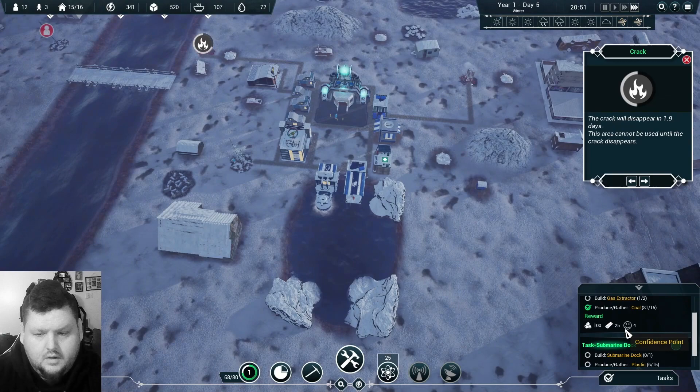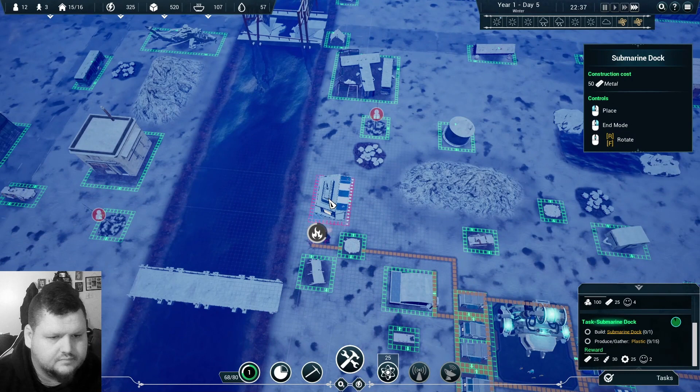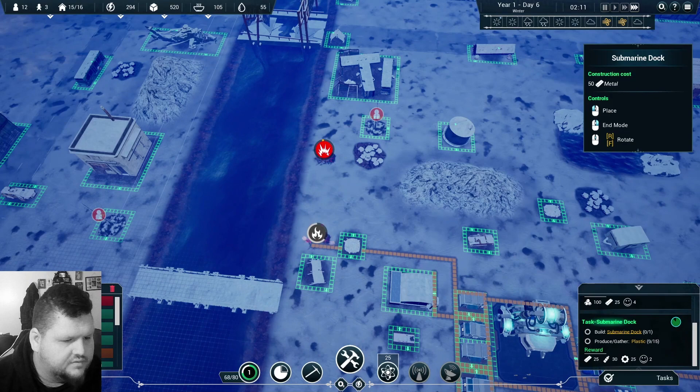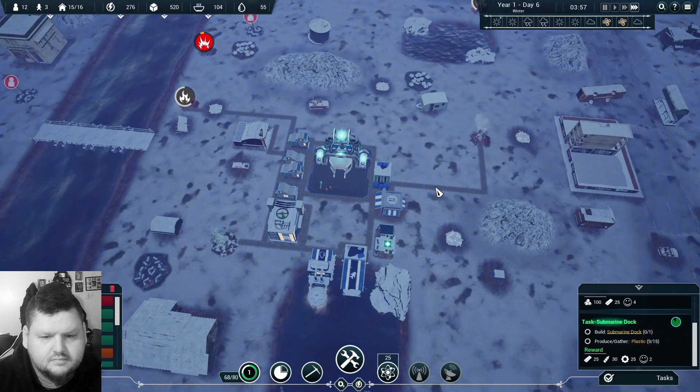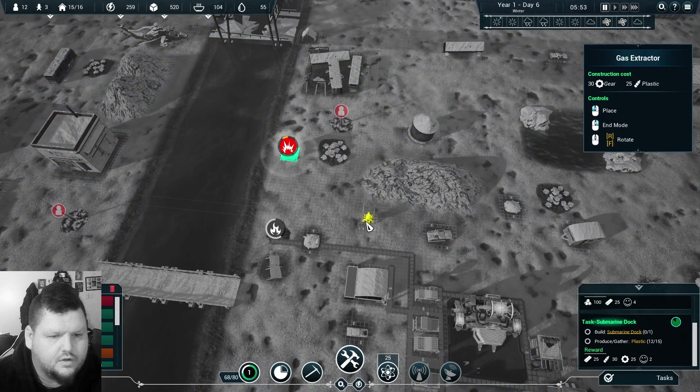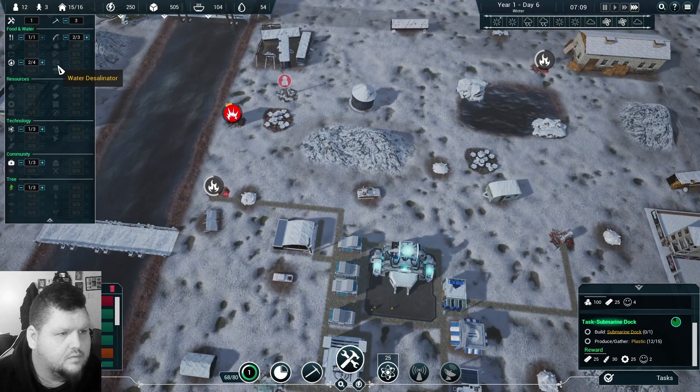This area cannot be used until the crack disappears — unfortunate. Let's go try to build that submarine dock. A new crack is oozing — show me. We can't use that one, but we can use this one! Pause — energy, gas extractor — let's go boys!